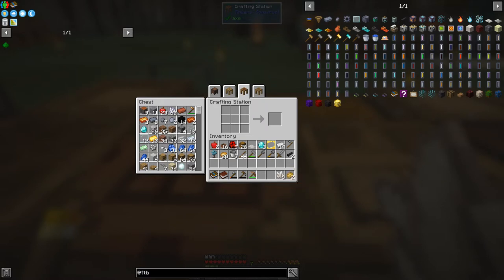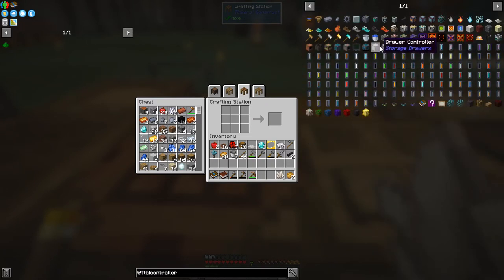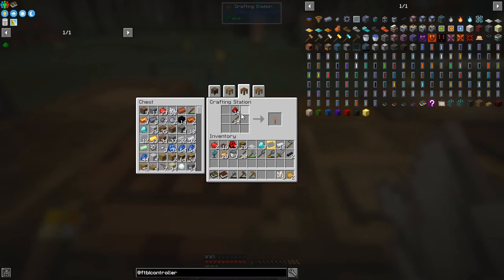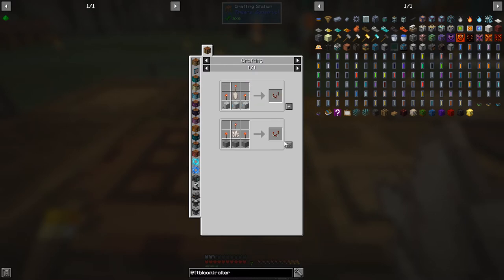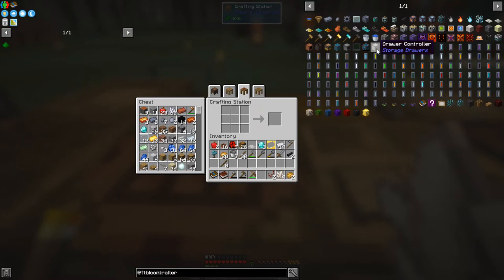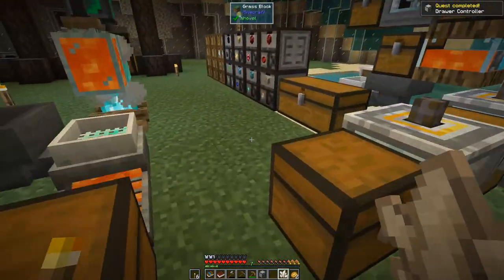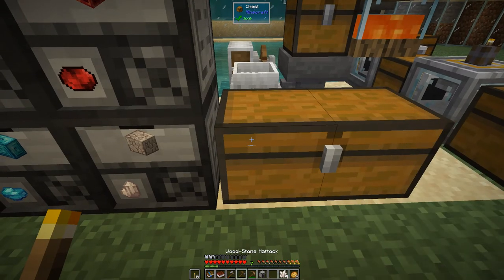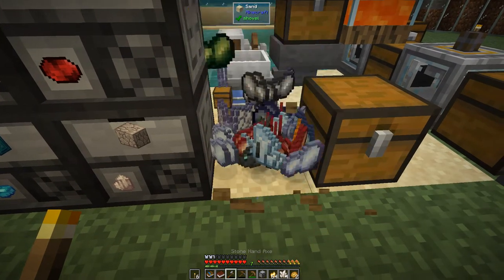We've got six nether quartz, which means we can now start to make the storage drawers controller. Let's have a look at the storage drawers controller - it's this one. We need a diamond, a cat chest, and basically two of these, plus some redstone torches. We need six. There's no other way to make the recipe - it's fairly cheap. We need two of these that's right, so we can be able to do it. Good automation stuff. Now we've got a drawer controller and we also get a quest reward. Let's put this here - let's just break this chest here. Didn't repair it - yeah, I thought that might happen.